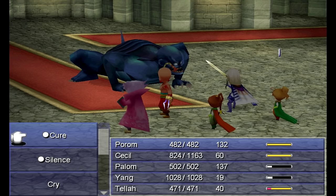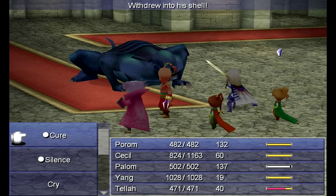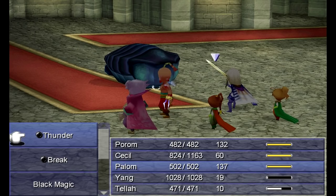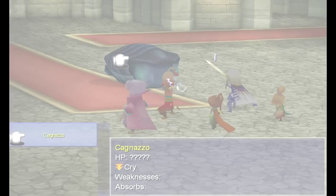He didn't counterattack — I got lucky there, but a lot of times he will do that. You want to be ready for it and use a unicorn horn or whatever to cure that problem. Yeah, when he's in his turtle shell he takes a lot less damage. You see how when Tela casts a spell on him, he counters with silence — so you want to watch out for that. That's why we got the Bard's tunics on everyone, and that's why you see it said 'no effect' because he was immune to it.